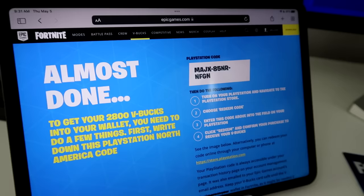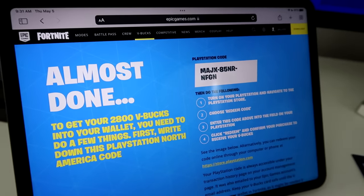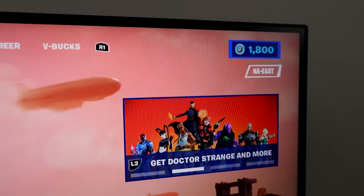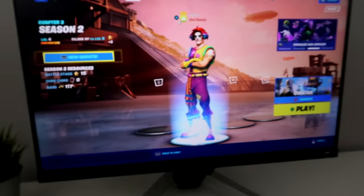And then just hit Confirm. You'll notice that it will give you a code — this is the code that you want to redeem on the PlayStation Store. Before I show you how to do that, let me just show you how many V-Bucks I have. So right now I have 1,800, so after this, if I do my math right, I should have 4,600.